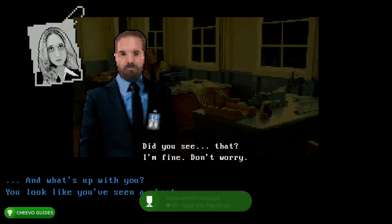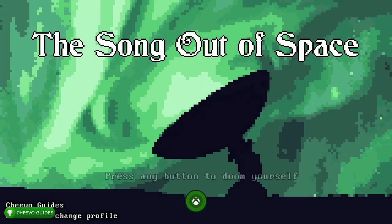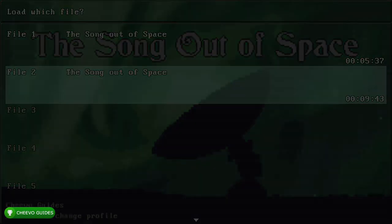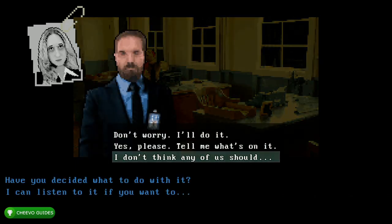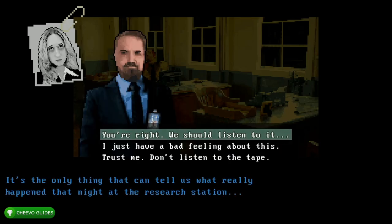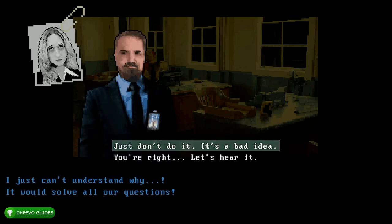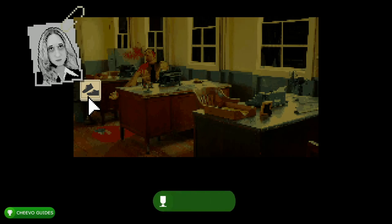We want to go to Load and load up our most recent save — save slot 2. After that interact with the hand icon, and this time we're going to choose the third option: 'I don't think any of us should.' Choose the third option again: 'Trust me, don't listen to the tape.' Then choose the top option: 'Just don't do it, it's a bad idea.' This is going to trigger our sixth achievement or trophy. Next click the shoes icon.